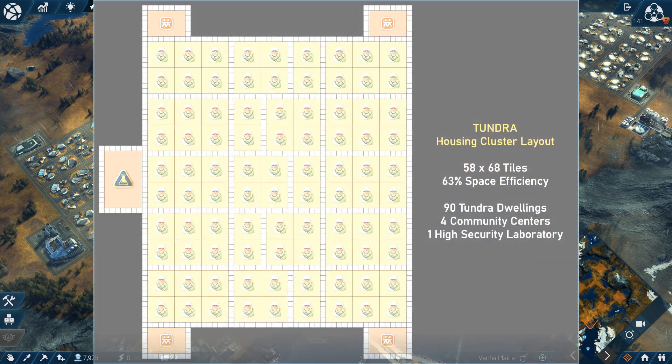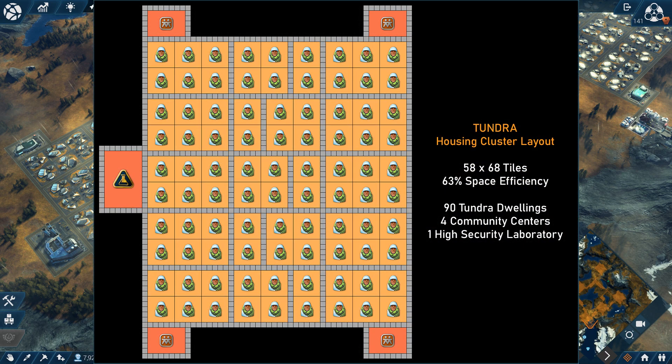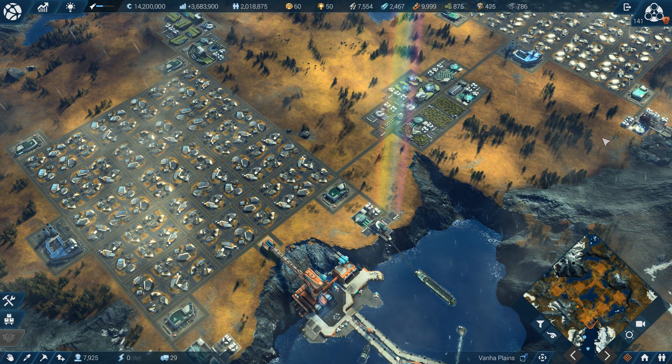This is my housing layout here in Vanha Plains. A cluster has an area of 58 by 68 tiles and is composed of 90 tundra dwellings, 4 community centers, and 1 high-security laboratory. By the way, the number of community centers and high-security labs are variable — if you have multiple clusters, fewer will be needed. I have 6 clusters in this sector.